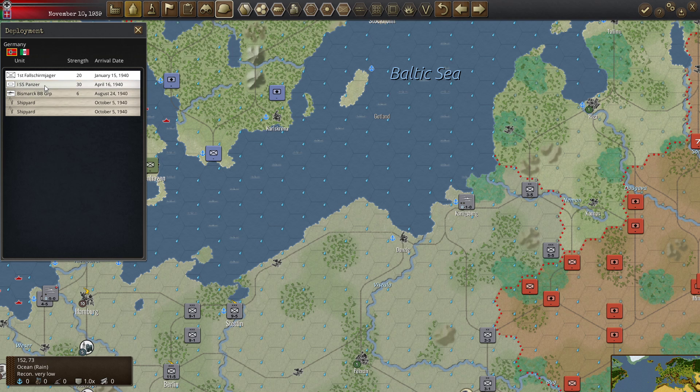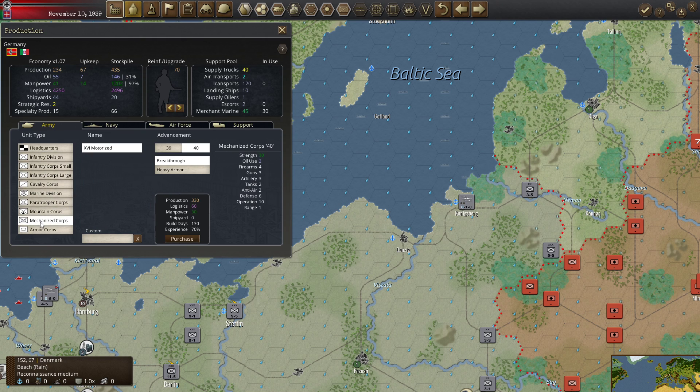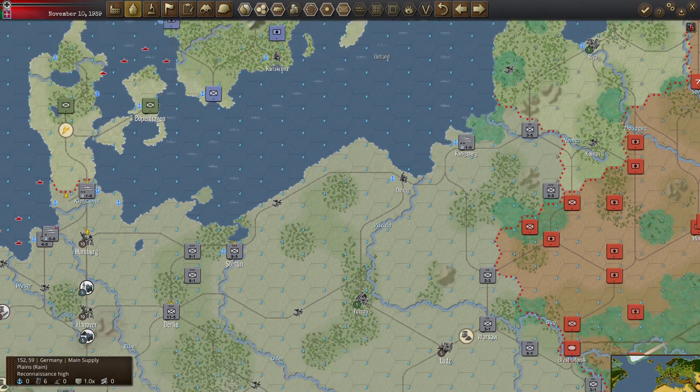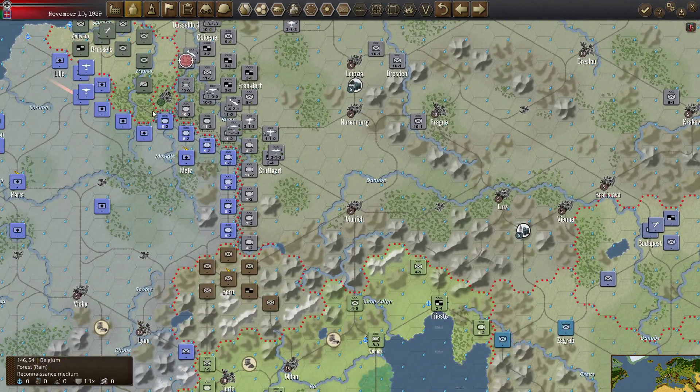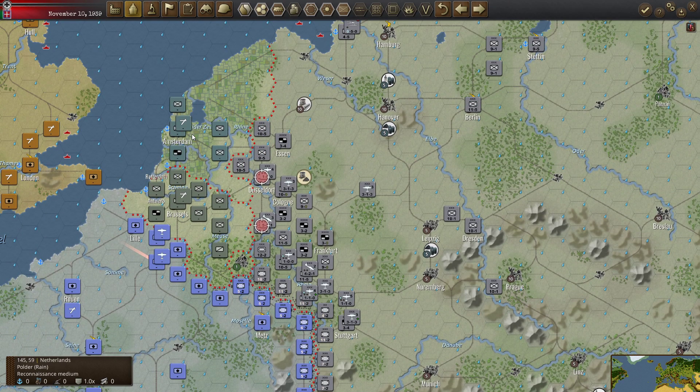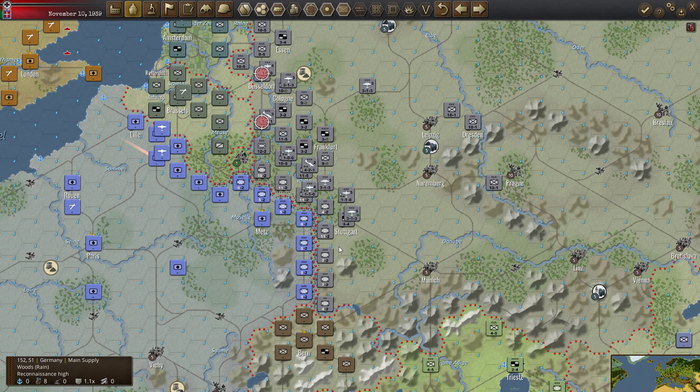Let's look at production. We have Panzer Corps coming for Germany, and a battleship for Italy. That tells me I want a mech corps now — I could afford an armored corps, but I'd rather have an armored corps in 130 days getting ready for our invasion of France than have a Panzer Corps later.